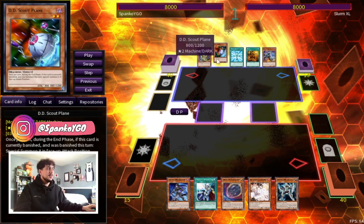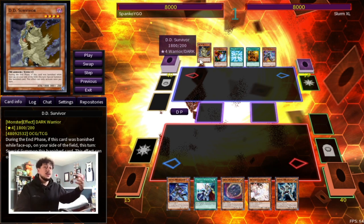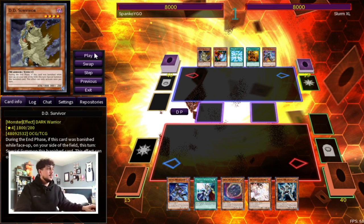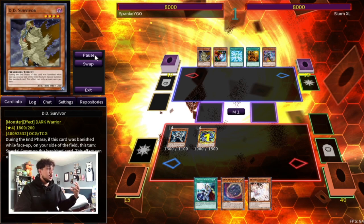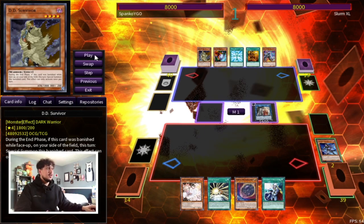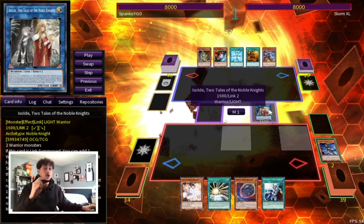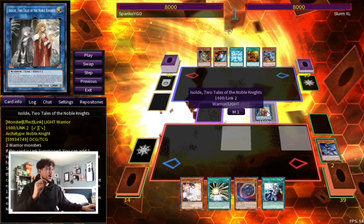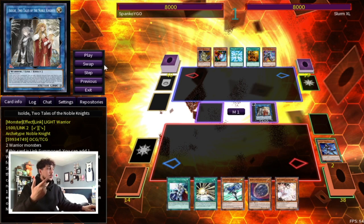This combo alone is going to provide a very simplistic but powerful board — something like Dark Law, which you're going to see us make, is so powerful against today's meta. Now we're not playing against anything meta here; I just want to show you what the combo can do and in theory why it's so good against the meta decks. So we're going to go Solid Soldier, summon our Shadow Mist, and once we summon Shadow Mist we search Mask Change.